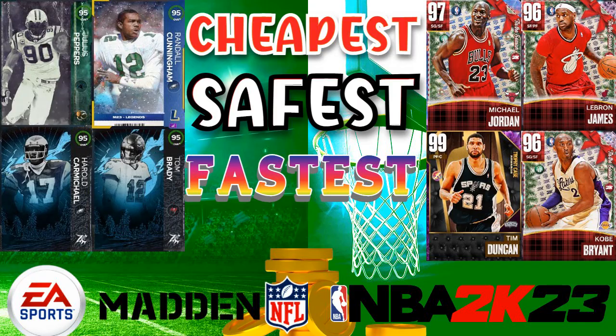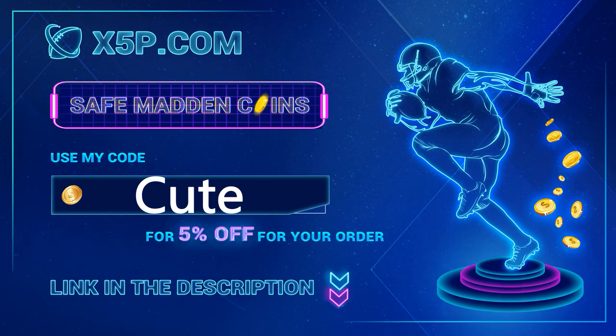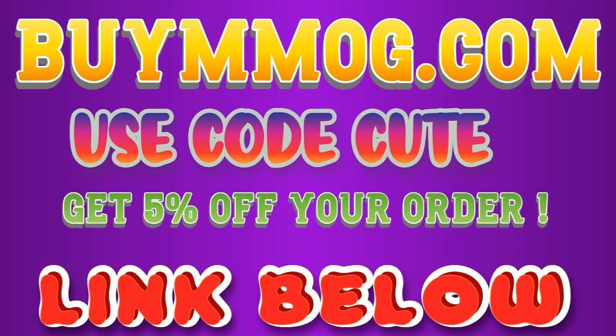For the cheapest, safest, fastest coins for Madden, 2K, or even FIFA — for Madden go to x5p.com, use code CUTE, link down below. For FIFA or 2K, go to buymmog.com, use code CUTE, link down below.